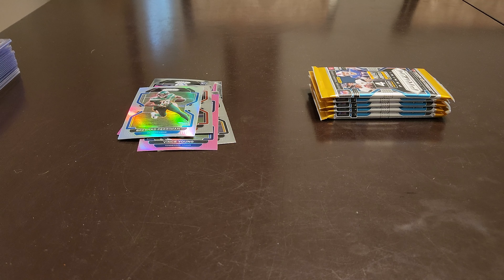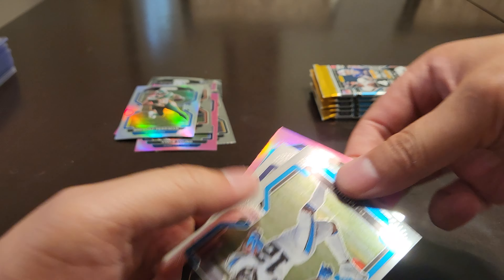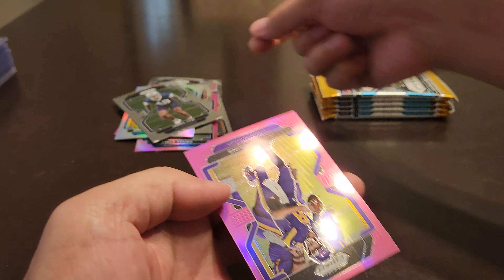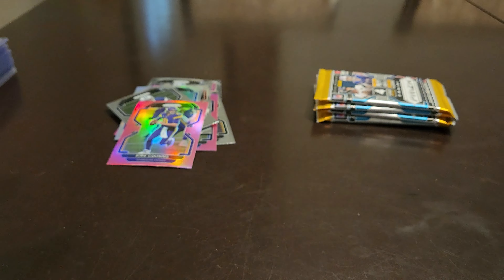It's not a good start for Kira. Allen Robinson the Second, DJ Moore, Cox rookie, and a Kirk Cousins pink. We've got five more packs.